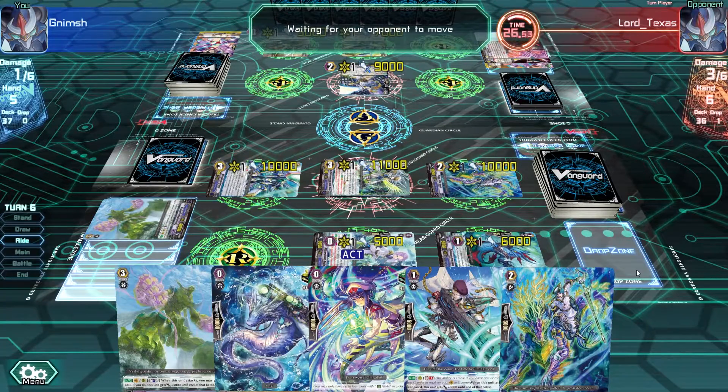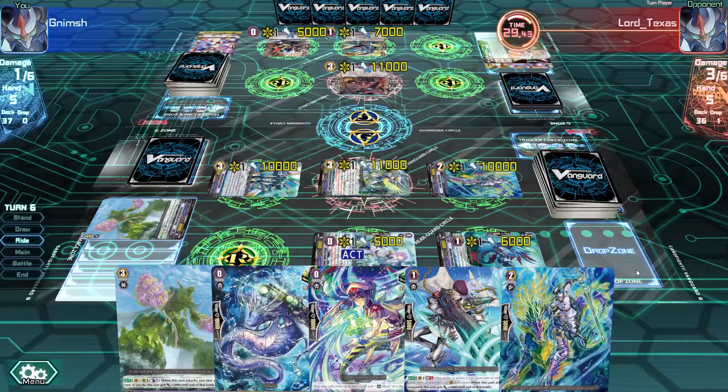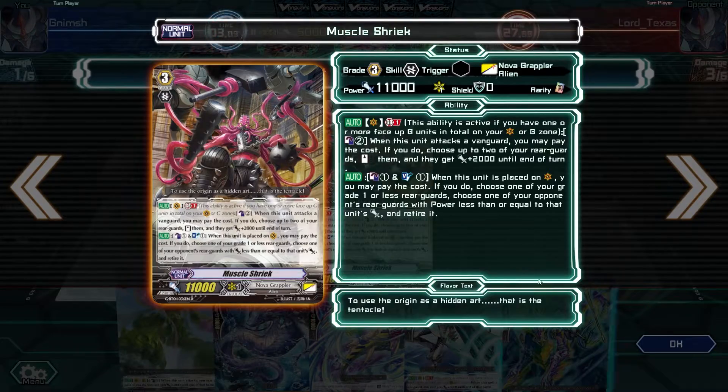If he rides - which he will, because I've seen one grade 3 at least - we'll be able to stride. He will be able to stride his turn if he has enough cards, but then he doesn't have a board at all - he needs the lanes. He rides a grade 3 character. Let's see it - Nova Grappler. It looks cool. Muscle Shriek.